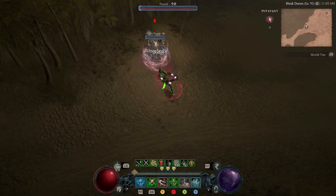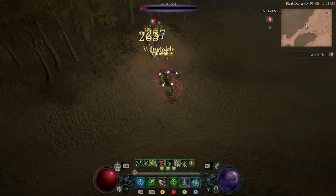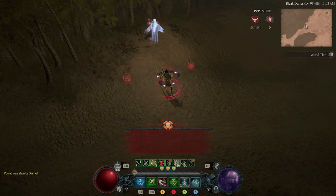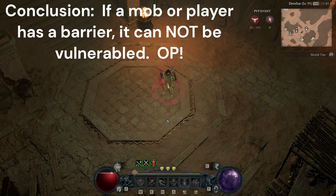Which is why I can't knock him down and I'm not doing much damage. Once that barrier is gone, vulnerable is applied over and over and he's being chained knocked down. So it's pretty clear — if a mob or a person in PvP is barriered, they cannot be made vulnerable, meaning they take less damage and other interactions like daze on minglers won't apply.